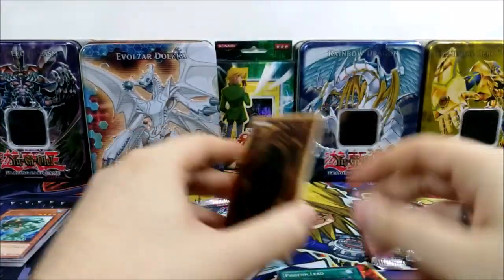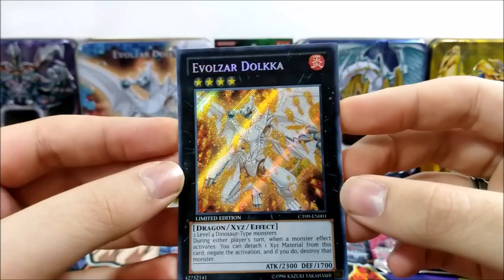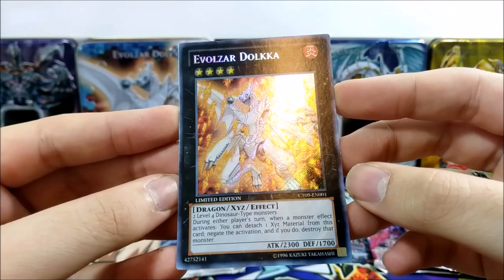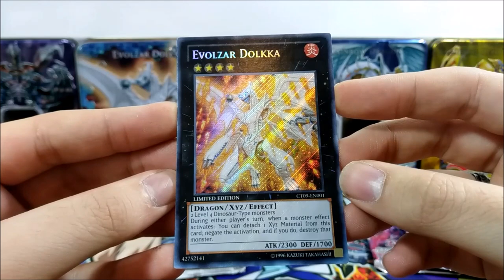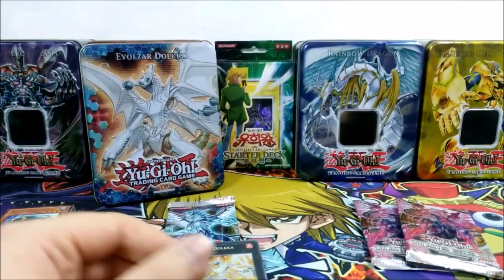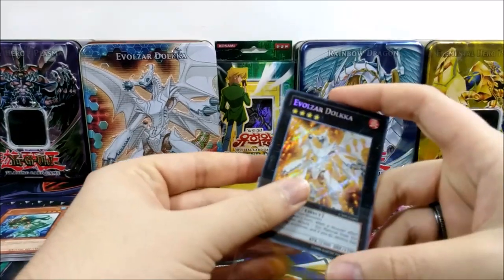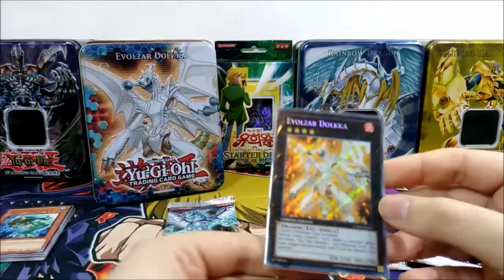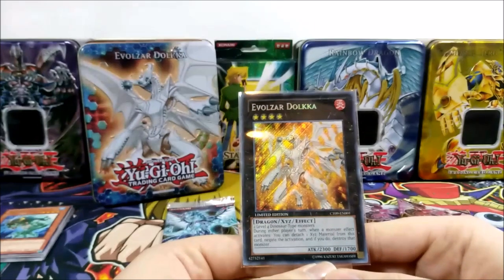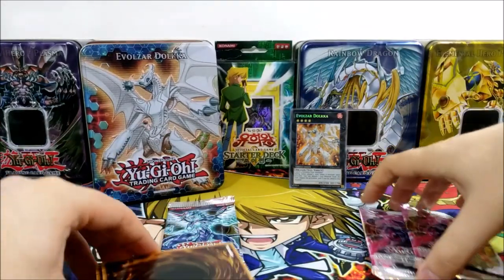Let's open our promo pack — we have four promos. First up: Volzar Dolka. Very nice promo, this guy looks beautiful as a foil. The effect requires two level four dinosaur-type monsters to make it. During either player's turn, when a monster effect activates, you can detach a material from this card to negate the activation and destroy the monster. So it's a 2300 beatstick with two monster effect negations — a quick effect, very good. But it only negates monster effects, not spells or traps or summons, so it's not very powerful nowadays, but still very nice.